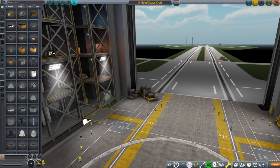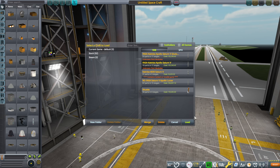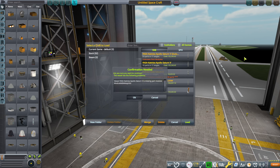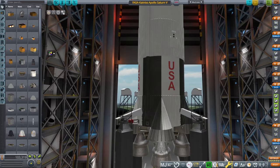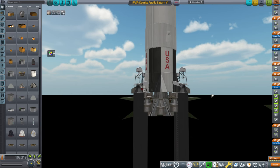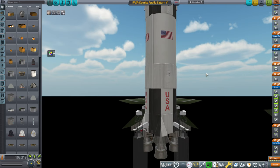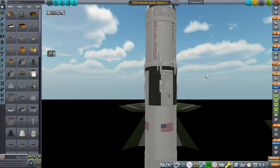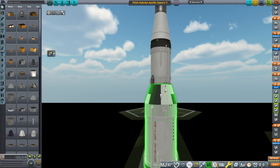It's a little bit of a dark morning with a lot of clouds, which would not be appropriate for this launch, but we are approaching the right time — about two hours before launch. So we have the FASA/Katniss Apollo Saturn V here. One change I'm going to make is that we'll just have the ignition of the five J2s on the S2 stage at stage separation. The engines at the bottom are the F1 engines. This first stage is called the S1C. The second stage is the S2, with five J2 engines, and the third stage is the S4B with one J2 engine.